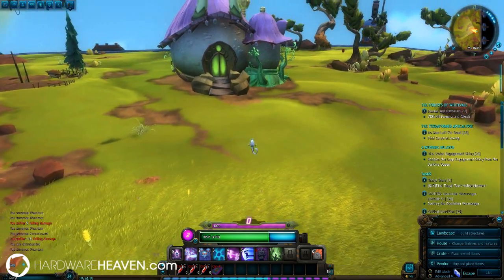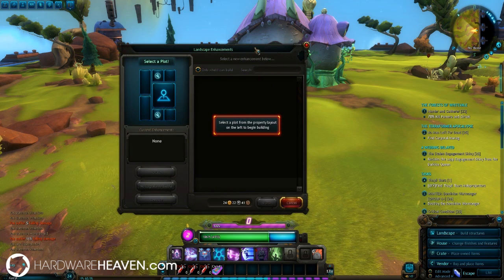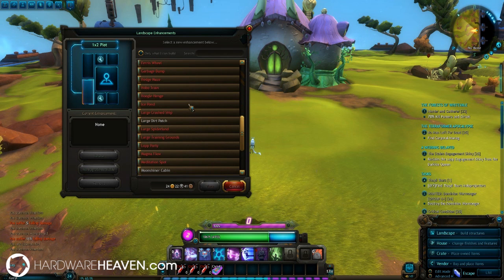I'm going to take you inside my house in a few moments, but first I'm just going to explain the plug and socket system that WildStar has. If we take a look at the landscape, you'll see my house is in the center and the two plots I just showed you are located here. If we want to put a plot somewhere, you have to unlock them throughout the world.